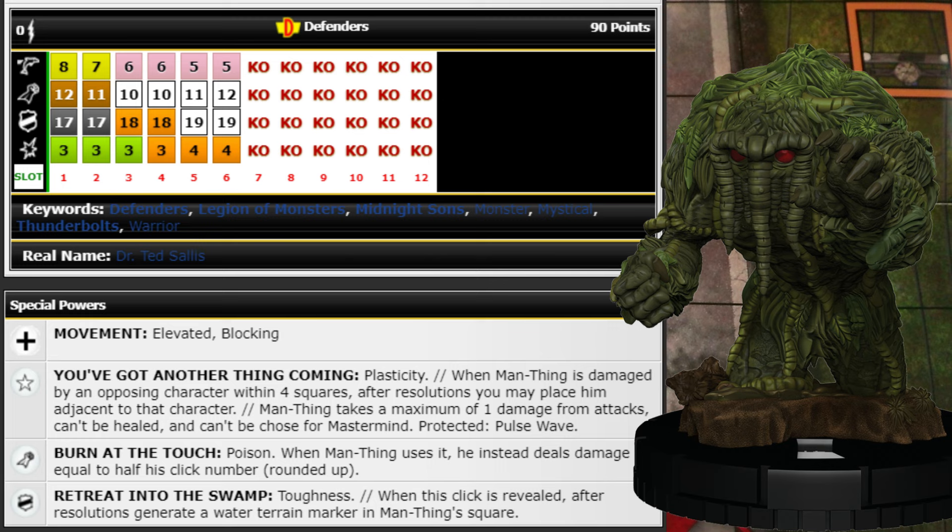He's 90 points and only has six clicks of health. He's got Defenders team ability, Phase/Teleport, the swim ability, 12 attack with Poison, 17 Invuln, 3 damage with Exploit. His keywords are Defenders, Legion of Monsters, Midnight Suns, Monster, Mystical, Thunderbolts, and Warrior. He also has improved movement for Elevated and Blocking.